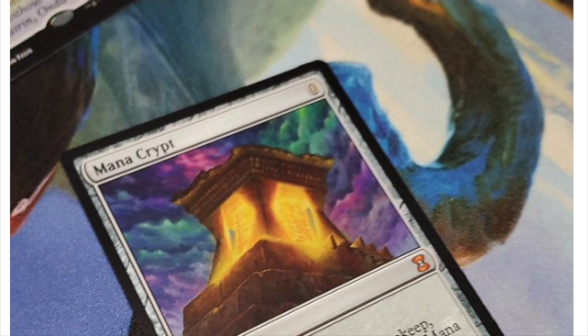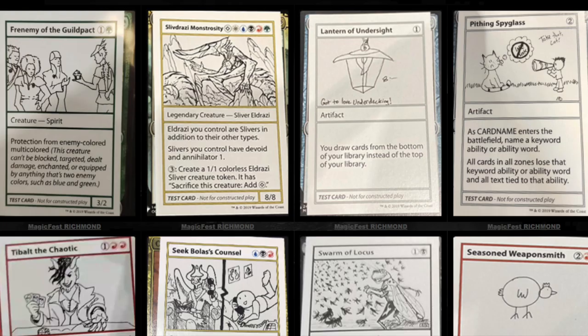I guess Throne of the Eldraine is the last non-reprint set. But even that has been reprinted already in the Collector's Edition. So it's not like they created better or more interesting cards — they just used the same cards. I will be very frank: I think this is a very lazy way to make a game where your player base, you're known for creativity and a lot of really good stuff.